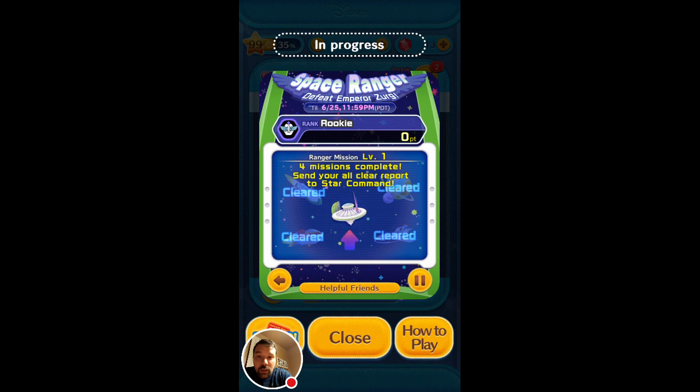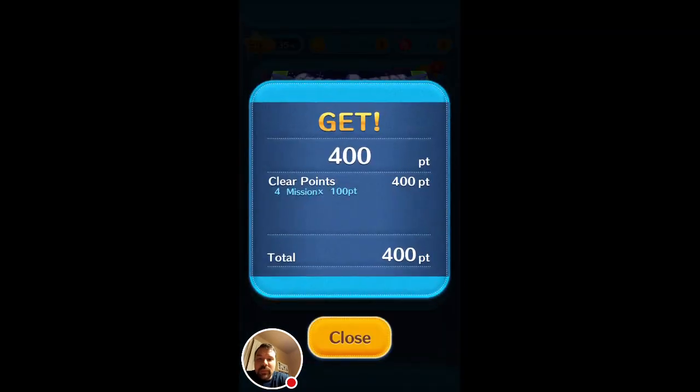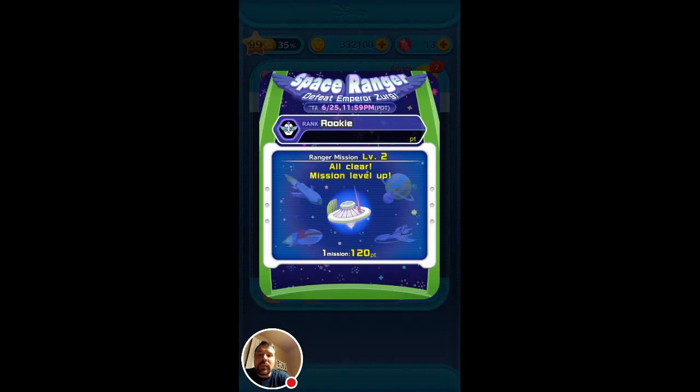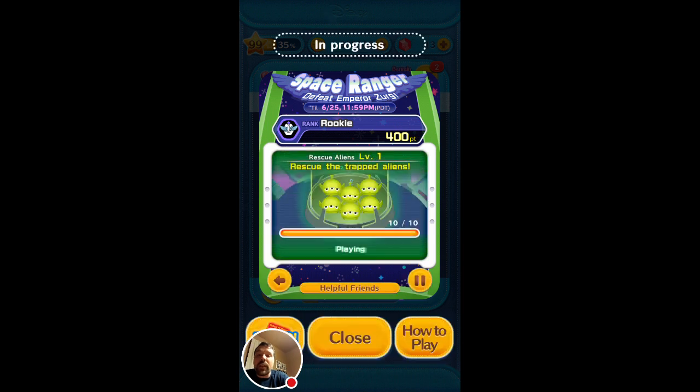Before our mission is complete, send your all-clear report to Star Command. We're transmitting the report. Orders received: rescue the aliens that were captured. So we gotta rescue some aliens.